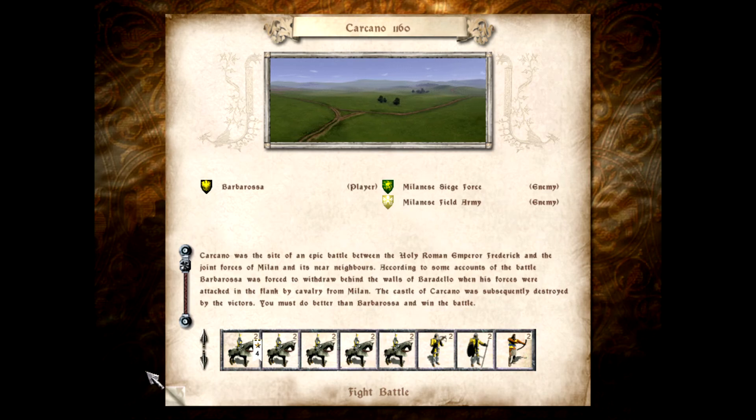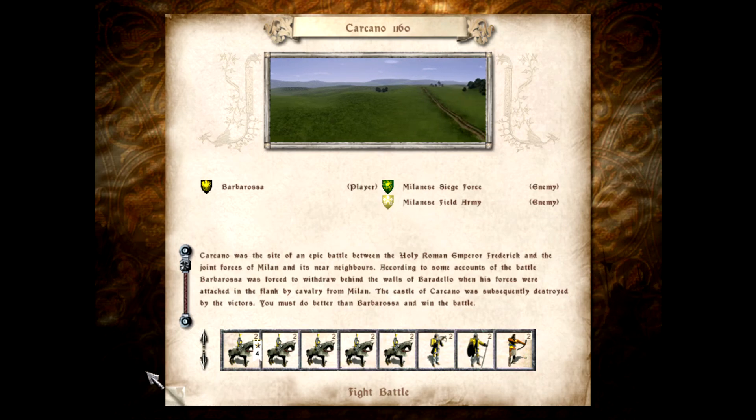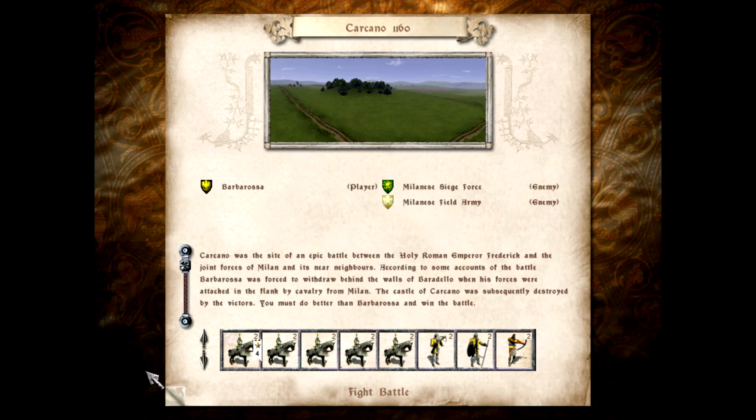Carcano was the site of an epic battle between the Holy Roman Emperor Frederick and joint forces of Milan and its near neighbours. According to some accounts of the battle, Barbarossa was forced to withdraw behind the walls of Baratello — I did say pronunciation would be suspect — when his forces were attacked in the flank by cavalry from Milan. The castle of Carcano was subsequently destroyed by the victors. You must do better than Barbarossa and win the battle.